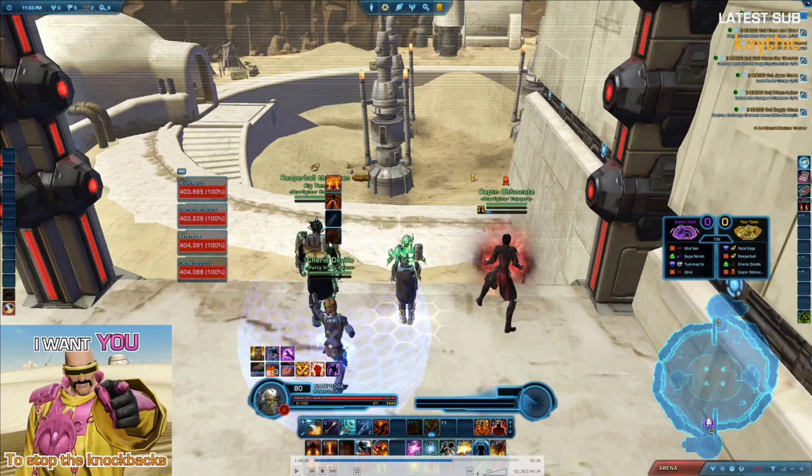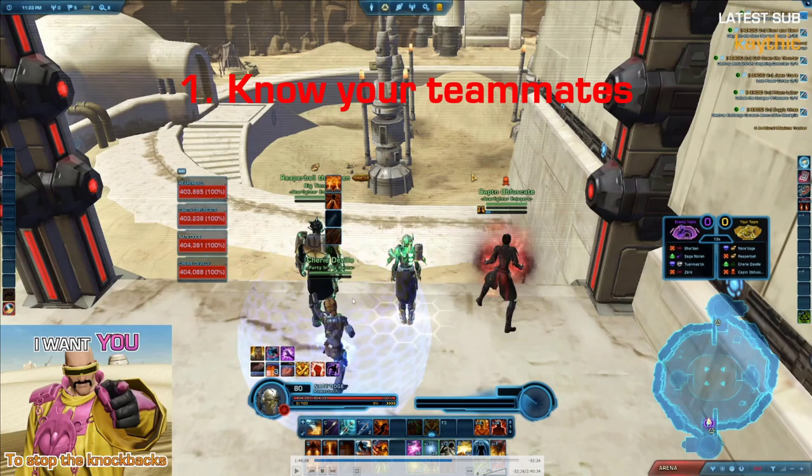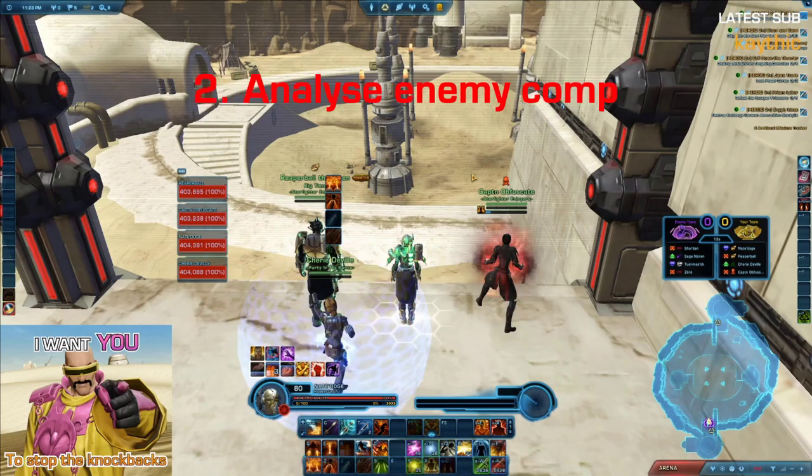We're playing in a pre-med with an AP Power Tech, Carnage Marauder, and our Mercenary Healer. The first thing you should always do as a tank — or in fact as any class in the game when you're going into an arena or a war zone — take note of the classes on your team, and also take note of the classes on the enemy team. In this game we can see the enemy has two assassins. We're not sure whether they're Deception or Hatred at this point. On our team we have a Power Tech, who is a very squishy target. So before the match, I'm already thinking they will open on the Power Tech, and I'm already planning to guard the Power Tech as soon as I can.